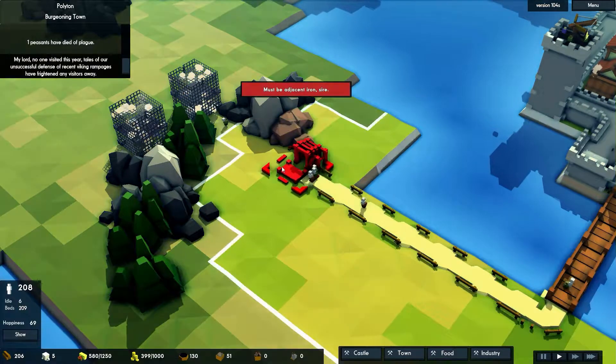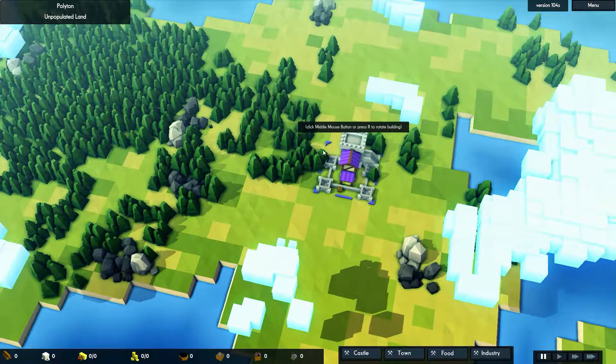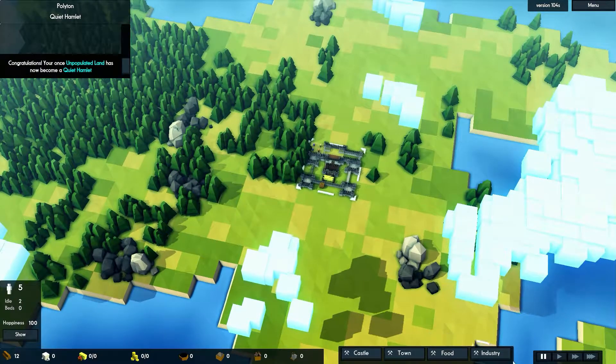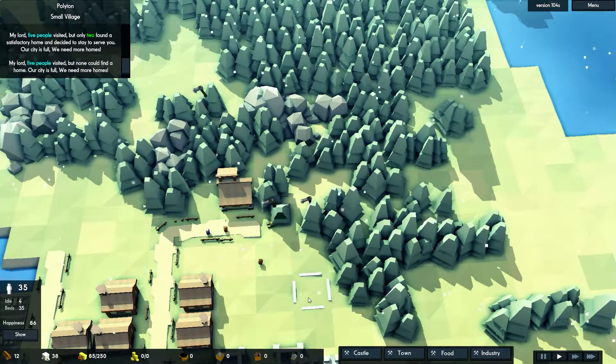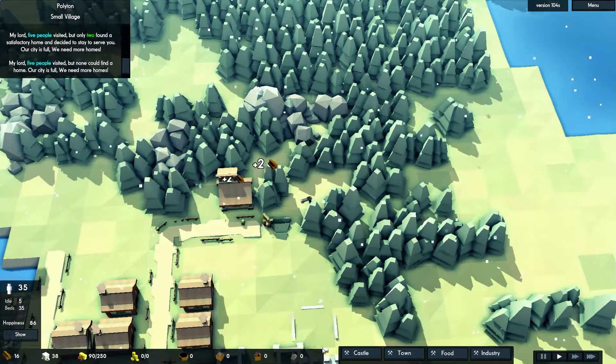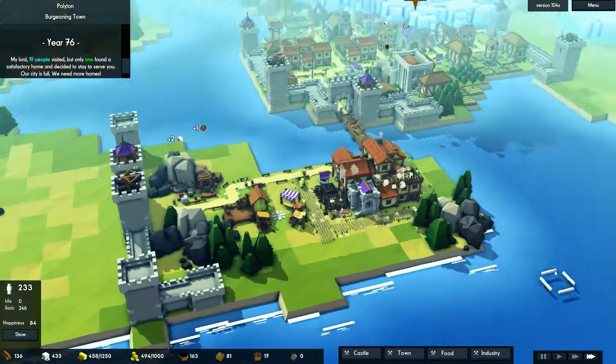Now if this sounds a little more intense than most of the games I review here, just wait. Hear me out. You start out by placing your keep, a few farms and basic huts for your people to live in. To build more complex structures you'll need to collect resources from your environment. There aren't many different raw materials available, but there's a surprising number of ways to use each of them.